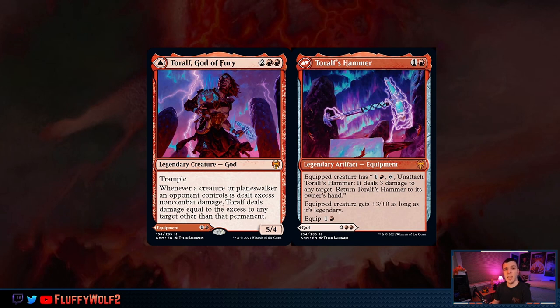So where does that leave us with the Hammer portion? The Hammer portion is very interesting because in a matchup where you want Bridge, we may be playing things like Season Pyromancer or Bonecrusher Giant. These enable us to have a creature on the battlefield which begins to interact with Toralf's Hammer. You can equip this for a cheap 2 mana, make your creature bigger, and slam in if you don't have the Bridge. However, if Bridge is in the way and you're not able to attack, you can unattach this and start dealing damage.